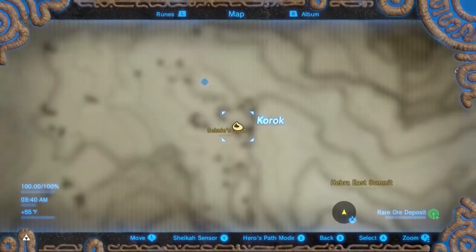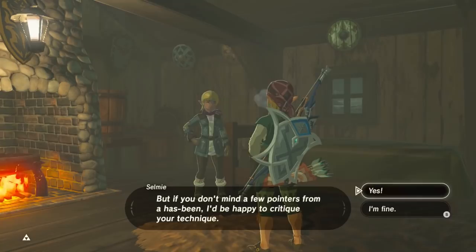First of all, Selmy's shield surfing is a minigame in the Heber mountains, just northwest of the Heber peak. When you first talk to her, she'll say she's the best shield surfer but she's retired and wants to give you a lesson for 20 rupees.